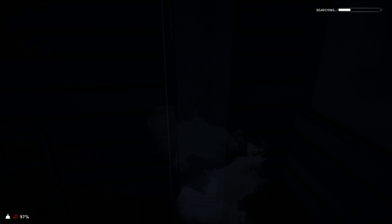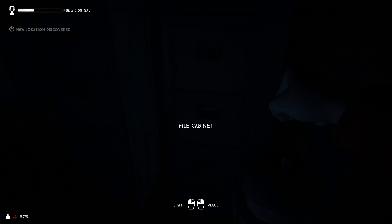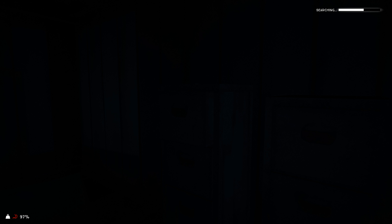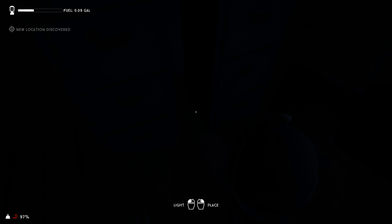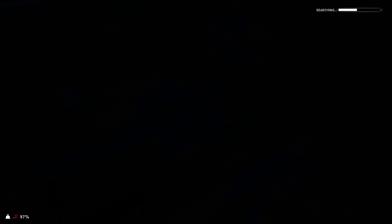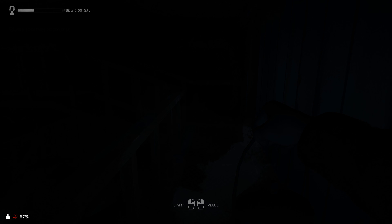Let's go ahead and force open this locker. Kind of annoying to force open a locker and find nothing in it. Checking all these file cabinets - sometimes there can be coffee or herbal tea in one of these - that's the main thing I'd be looking for. There's a granola bar between them though. A book. Some soda - I'll take that.